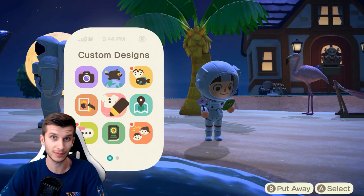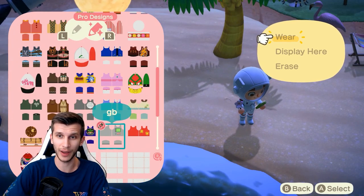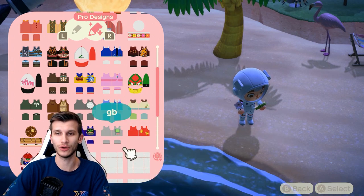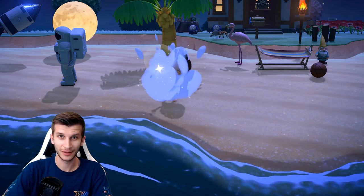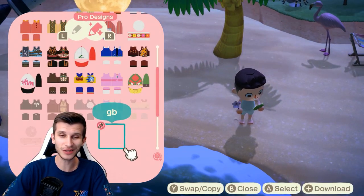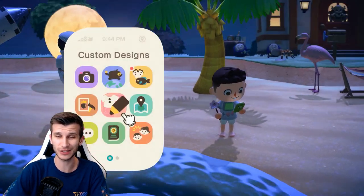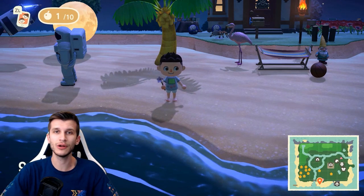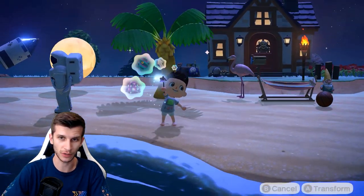If you're wondering how to wear the custom designs, it's really easy. You just go in, click wear, and it's on — you're transformed. Just make sure you revert back to your original outfit first, then open up the custom design app. Once you download it from the Able Sisters kiosk, you open up the app, wear it, and boom — it's instantaneous. You don't have to have blank product or customizable shirts; it just automatically gives it to you.